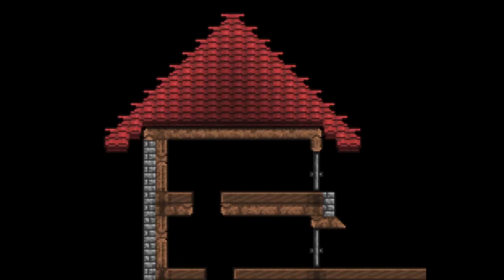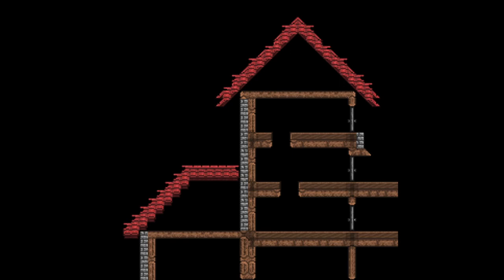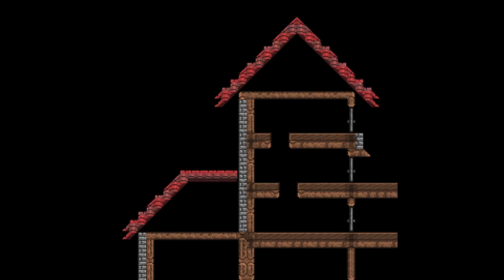Roofs can be done in many ways, but I recommend learning the triangle early on because it can still be used even as you get to more advanced builds. These are just basic shapes that will come in handy when you're learning to do roofs, but as you get better you can experiment more with the shape and develop even more interesting shapes.